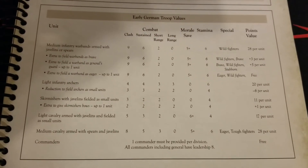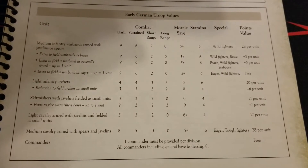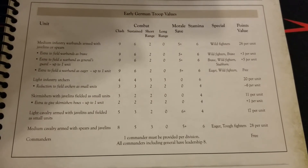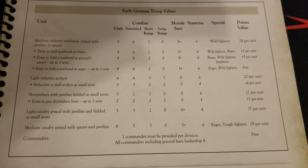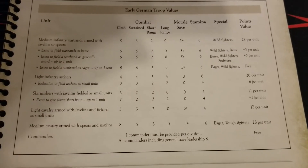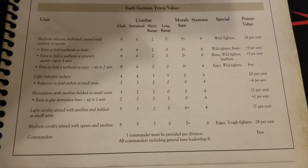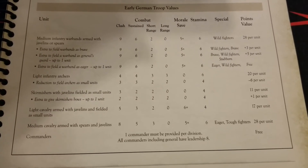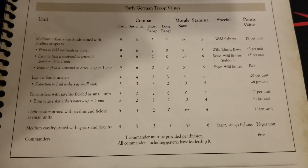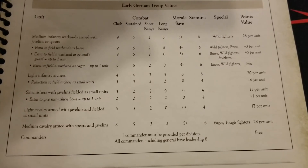You have access to skirmishers, specifically javelin-armed small units. You can also upgrade one of them to a bow-armed skirmisher unit for just one extra point, which is worth considering to add a different wrinkle. That's the only other long-range option you'll get. Having small skirmisher units is very useful for harassment, misdirection, and softening up the enemy wherever you can.